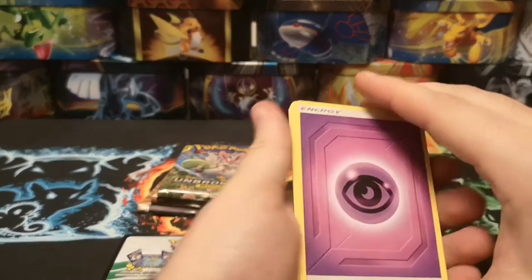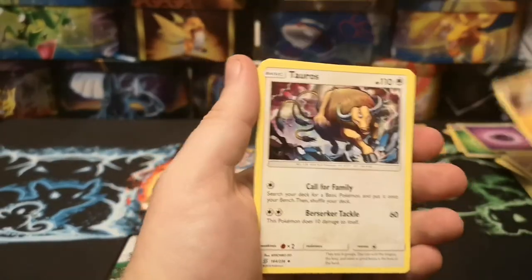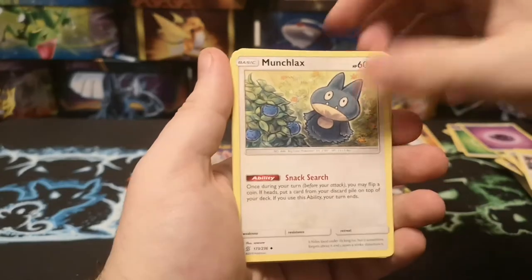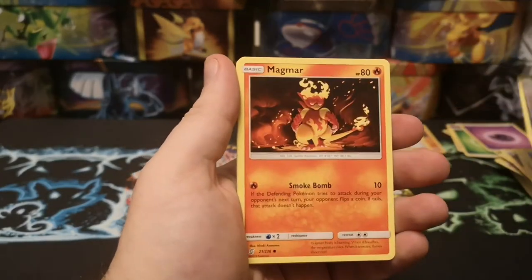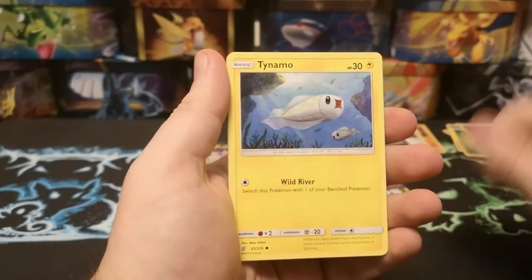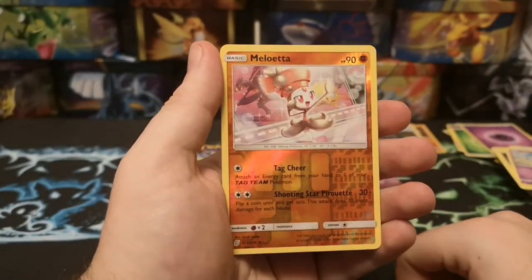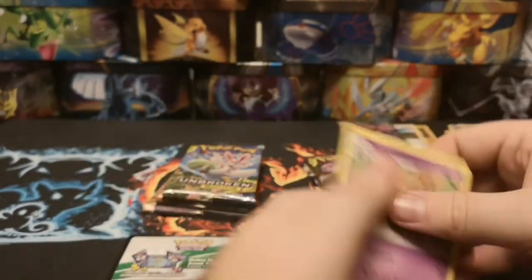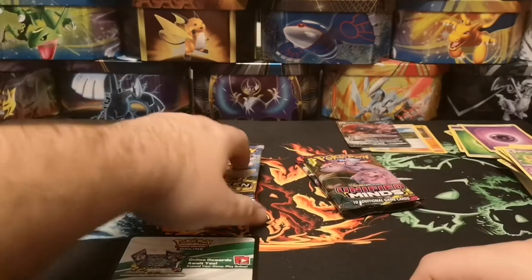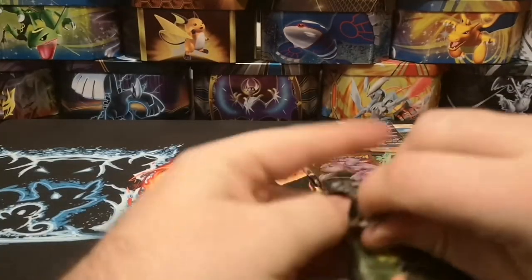Psychic Energy, Gabite, Tauros, Munchlax, Pika-tongue, Purrloin, Magmar, Tynamo, Cosmog, a Reverse Meloetta, and a regular rare Bohemian. I certainly hope we get more than just one GX out of this box - I'm very disappointed if that's all we get.